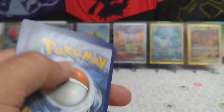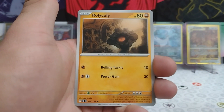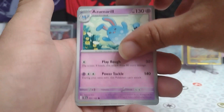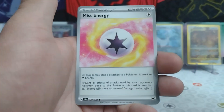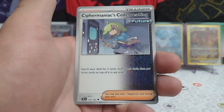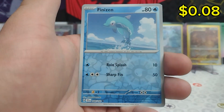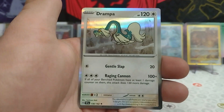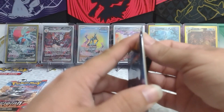Card code for Temporal Forces. We have Psychic Energy starting this pack off — Rolycoly, Azumarill, Yamper, Grubbin, Mist Energy, Sawsbuck, Cipher Maniac's Codebreaking, a Reverse Girafarig, a Reverse Finizen, and just a Drampa. These collector's chests aren't being too kind to us so far.